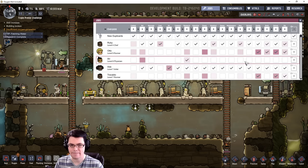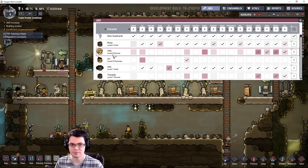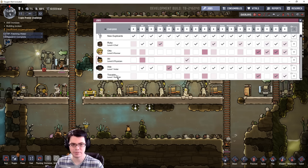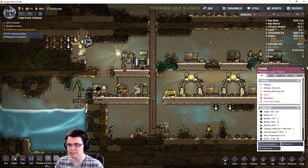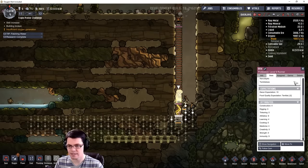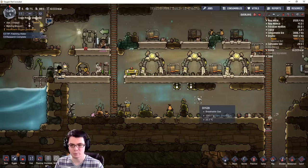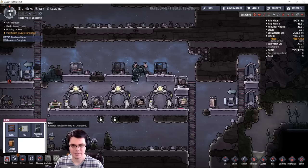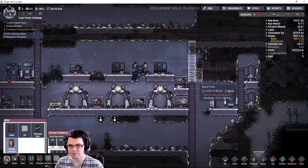Ada is going to be my best sweeper — I don't think so. Actually Otto might be my best sweeper. Let's see between Otto and Trevaldo — both have zero and zero strength. So right now I don't have anything set on cook, Ruby will just run around and sweep. That also means I'm going to need an area with a lot of storage — so many things to do, it's crazy.